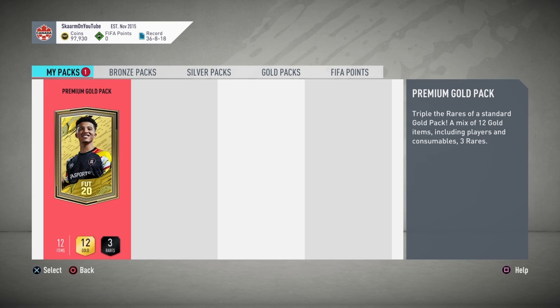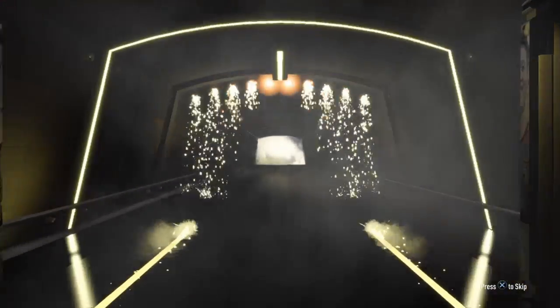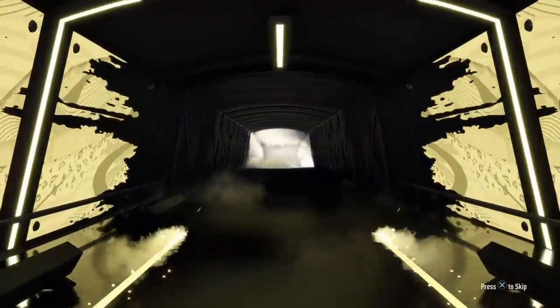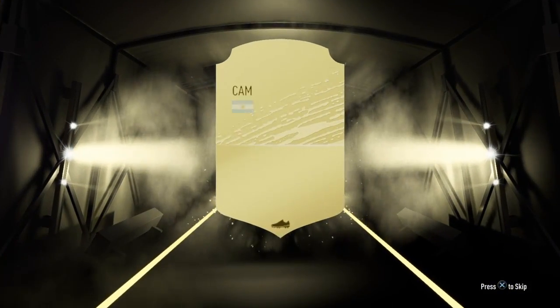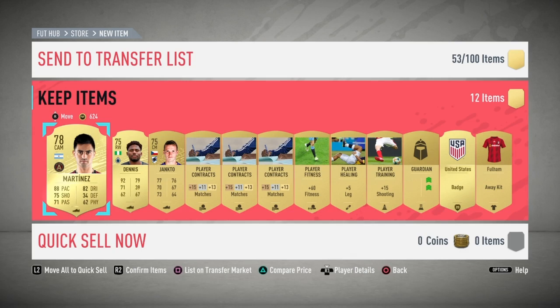Now on to the final 7.5k pack of this video — what will I get? Probably nothing. Let's see what EA gives me... and it's going to be Martinez. This pack is worth about 2,000 coins, meaning I've made about 5,000 coins back from packs.